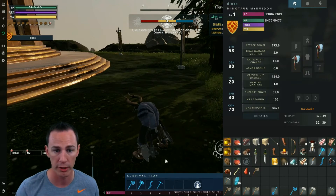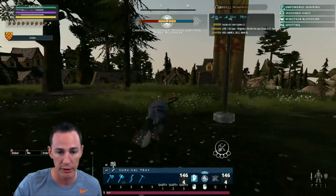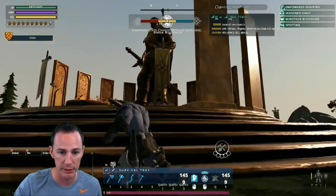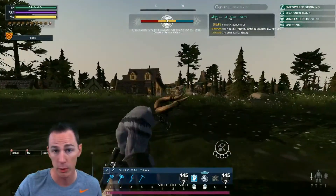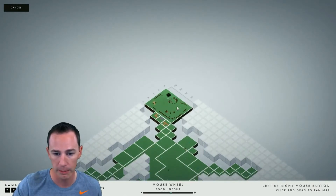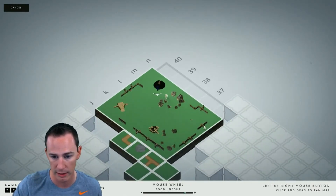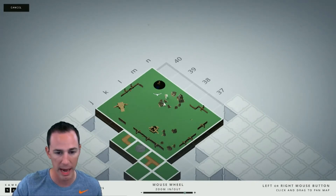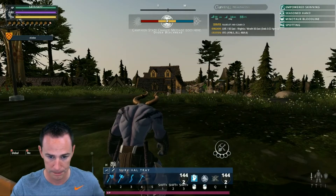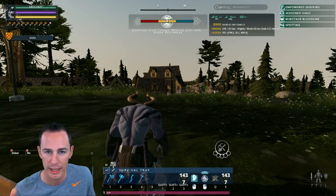Once you get done clearing the map, return to the beachhead where you started and head to the boars. Put your back to the statue - the boars are always going to be towards the left of the beachhead. I'm currently playing Order and the beachhead is down in this area, so it's just off to the left. Put your back to the statue and go left.